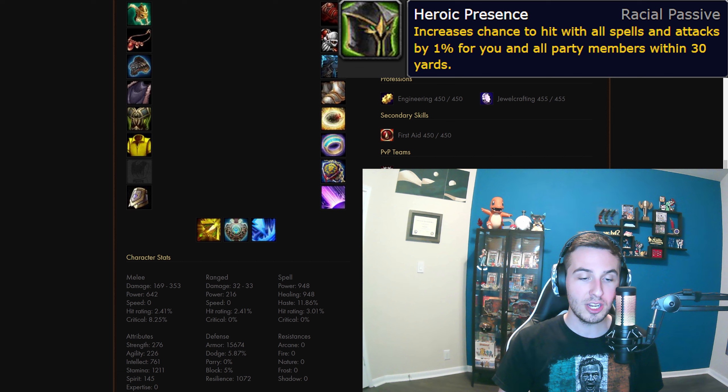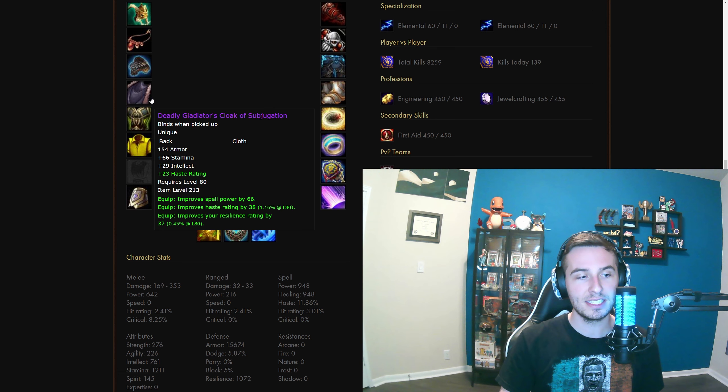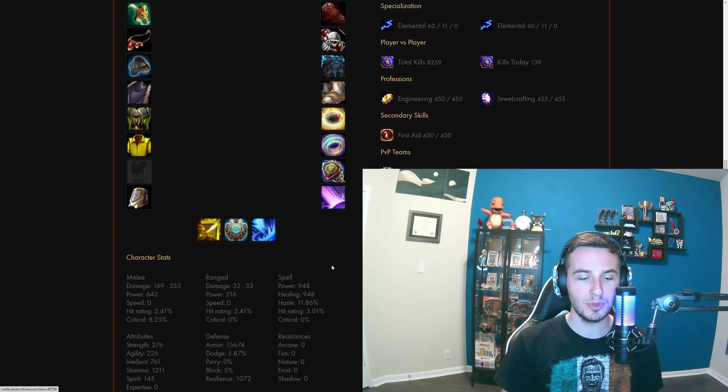If you're not playing a Draenei shaman, you'll have to find that 1% elsewhere — you can do that through gemming, or just swap the haste resilience cape for the hit resilience cape, which gives 1.16% hit, putting you at roughly 4.17% — almost exactly the hit cap.